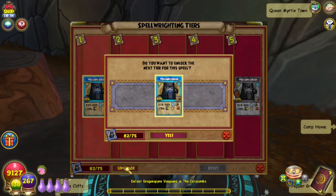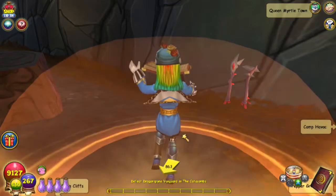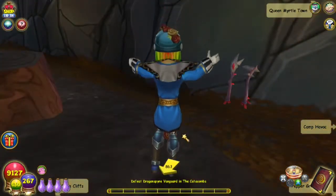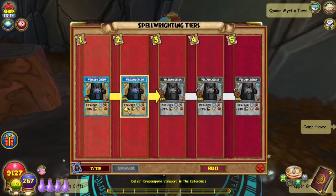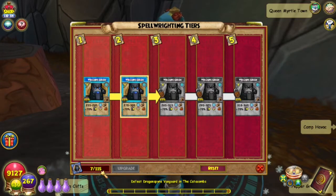So let's do it. 'Do you want to unlock the next tier for this spell?' Yes! So now it is at 270 to 300 damage for 4 pips, and 115 spellments are needed to upgrade to tier 3.